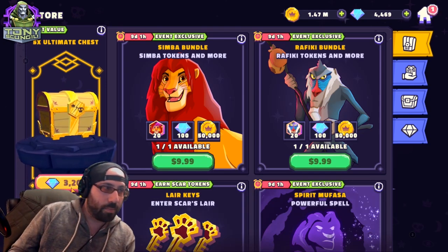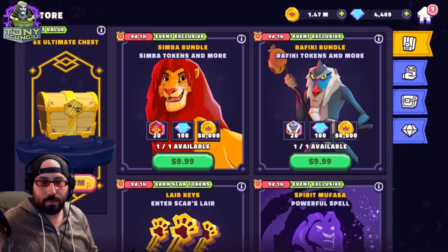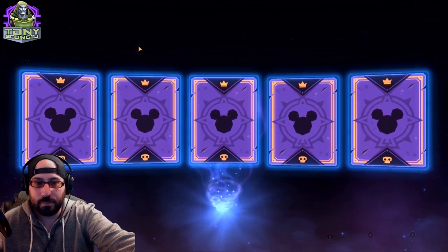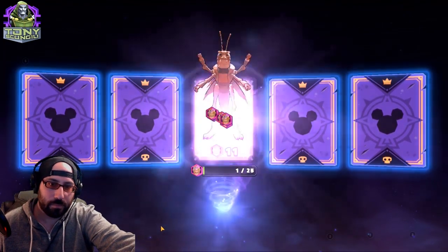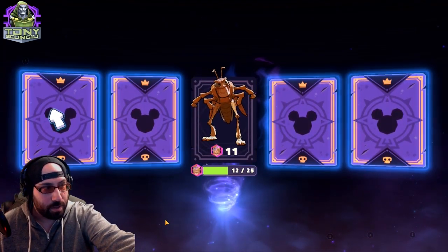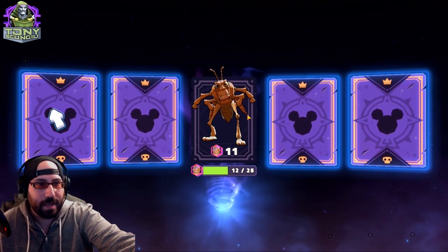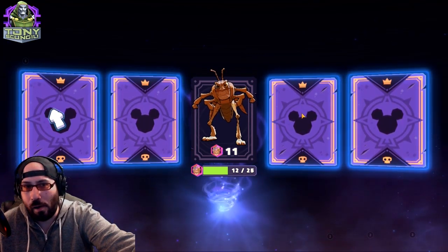Here's the button. We're going to press it, confirm, and see what 5 orbs looks like. First one: 11 Hopper shards. 11 shards is about 3% of what it takes to max out a character, so we're in a pretty good spot there.